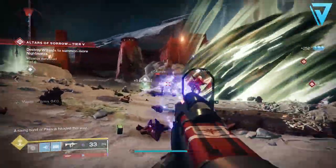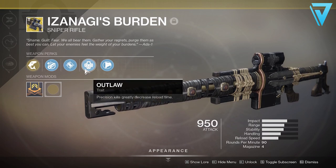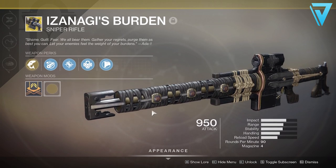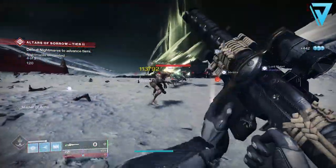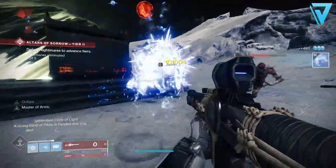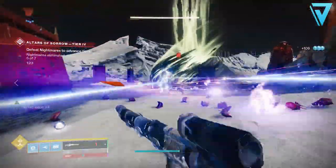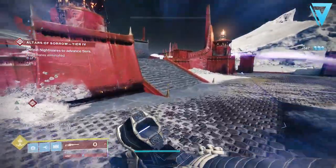Coming in at number one is Izanagi's Burden — the only exotic in this top five. It's an exotic sniper rifle in the kinetic slot. The key perks are Honed Edge, where holding reload consumes the magazine and loads a more powerful round, and Outlaw, where precision kills greatly decrease reload time. The catalyst, called Peerless Edge, increases the damage bonus of Honed Edge when all four bullets are consumed together. It's a 90 RPM sniper rifle available from the exotic quest from Ada-1. You can use it as a conventional sniper with four rounds or crunch them into a single round for unrivaled boss DPS. If you don't have the catalyst, you need a fully perfected Chalice and must complete the Menagerie on heroic difficulty.